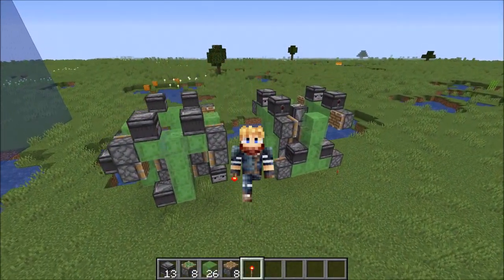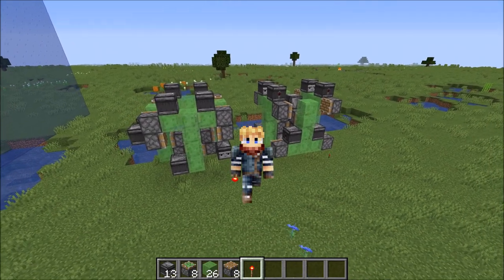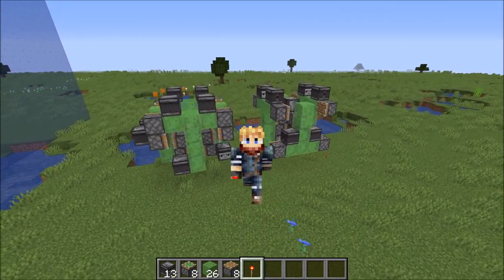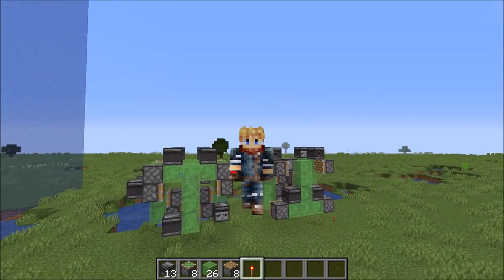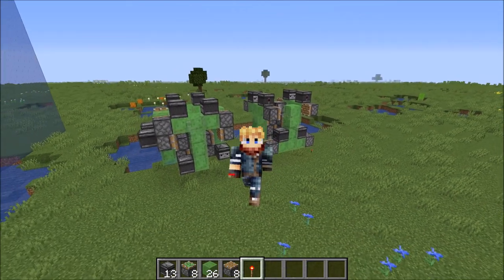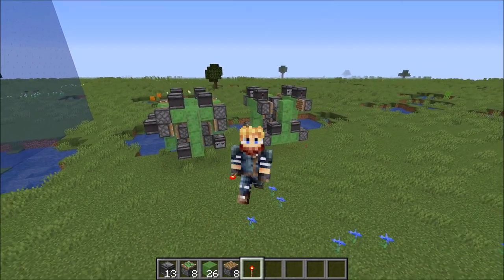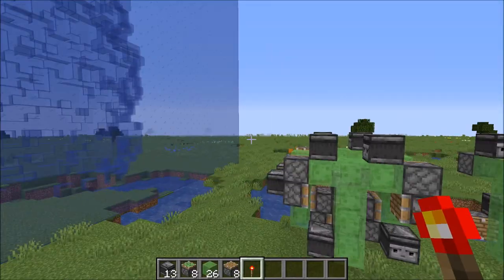Hey everybody, what's up? I'm Dylan D, welcome back to the channel. It's time for a little update video on the four-directional flying machine that I made in yesterday's video. I was fooling around with it — I know I said it was the best it was going to get — but I made it a little more compact and much easier to see out of while you're piloting it.